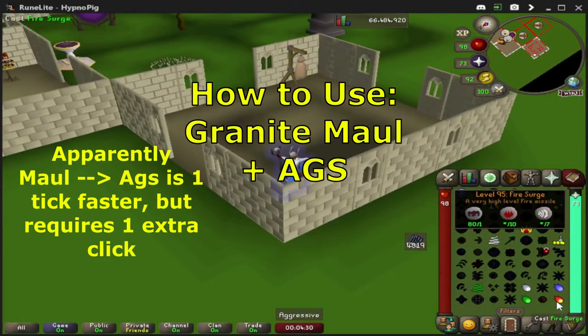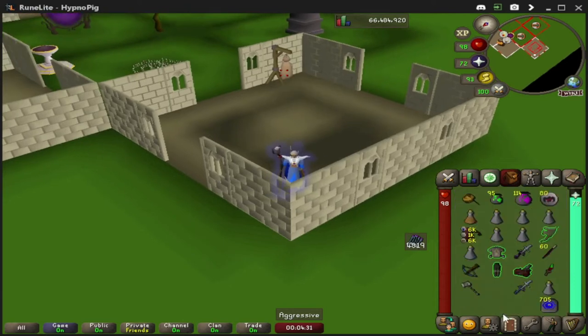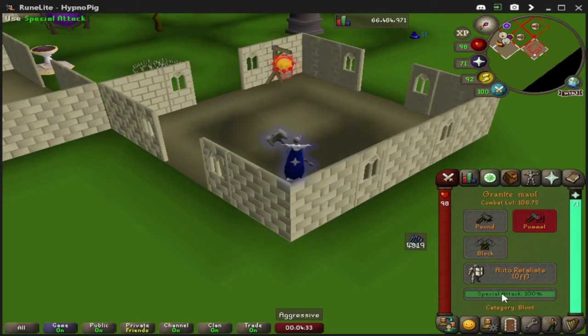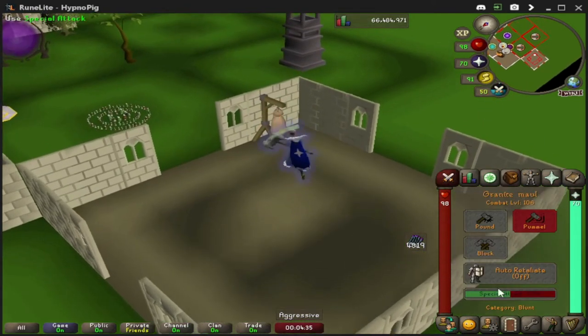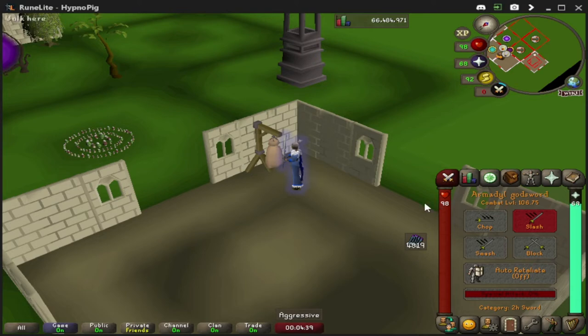Now we're going to flip the script: instead of going AGS into granite maul, we're going granite maul into AGS. The key difference is that with an AGS into the maul, when you click your special attack the granite maul goes off automatically. But with the AGS this isn't the same — you're going to have to click your special attack and then click your opponent one more time. If you just click the special attack and leave it, the attack won't go off.